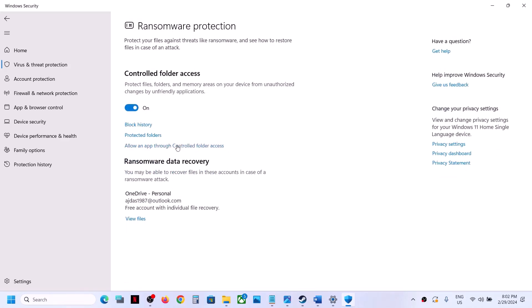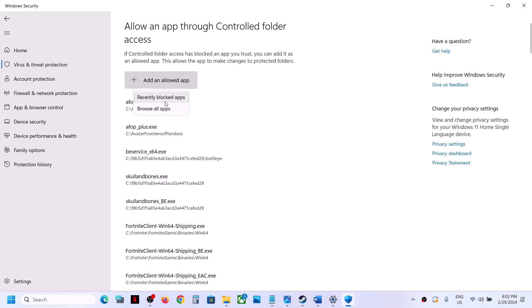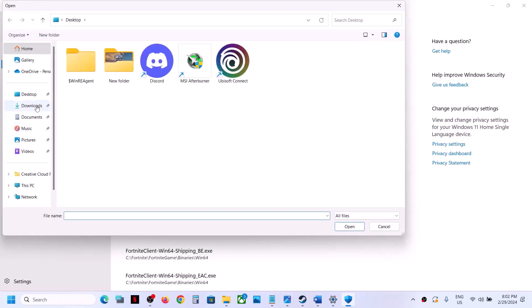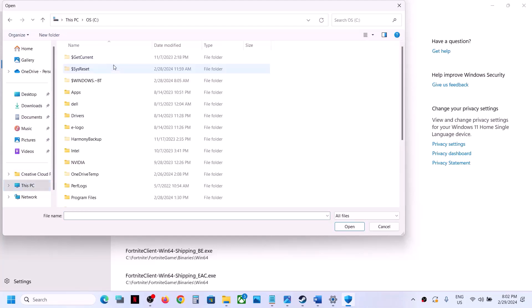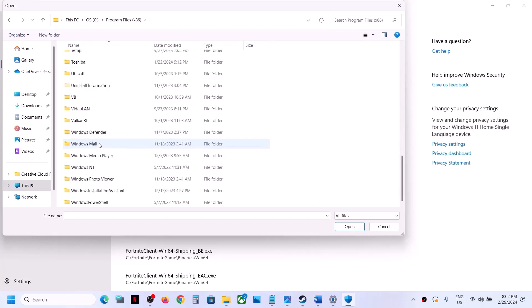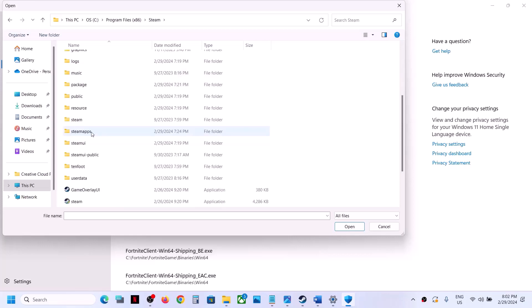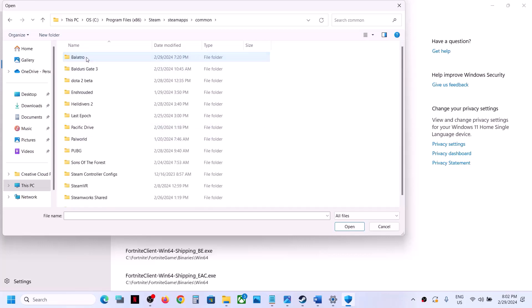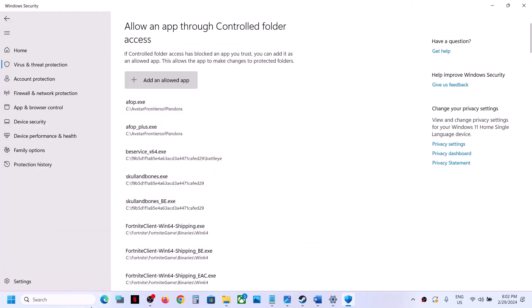Click on 'Allow an app through Controlled Folder Access,' click Yes to allow, then click 'Add an allowed app' and Browse All Apps. Go to the game installation folder — open C drive, Program Files (x86), then the Steam folder, SteamApps, Common, and open the game folder. Select the game .exe file and click Open to add it.